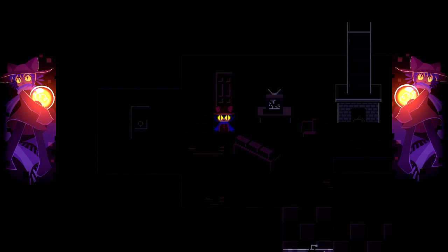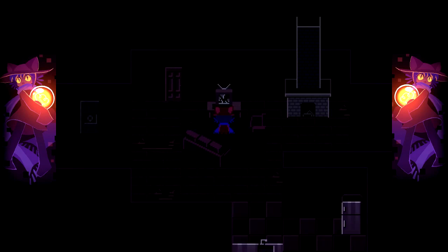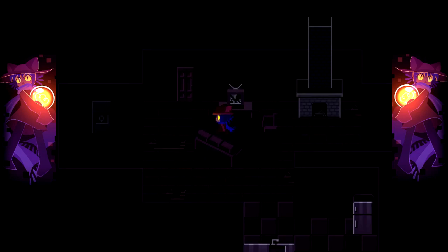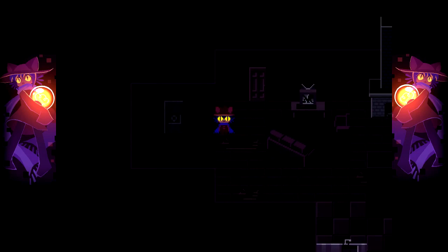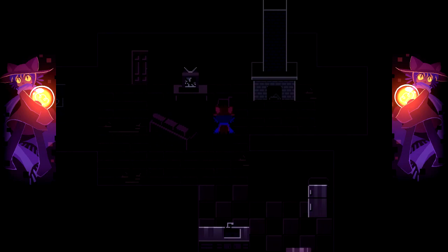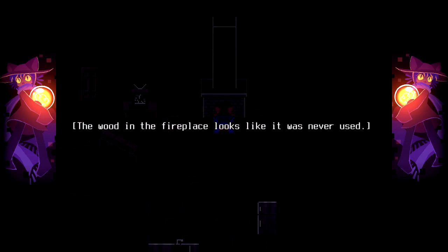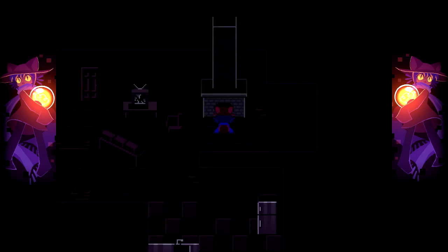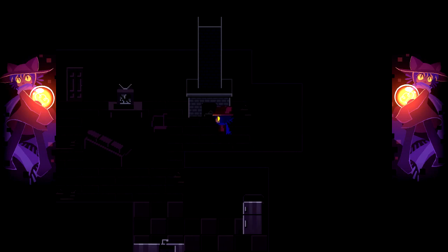TV gives off a dangerous looking spark. Niko readies a branch — it doesn't manage the lights. Damn it! I thought I was being smart! I can kinda see a little bit. There's something on the left but I can't reach it just yet. There's a fireplace — the wooden fireplace looks like it was never used. Perhaps it could be lit.